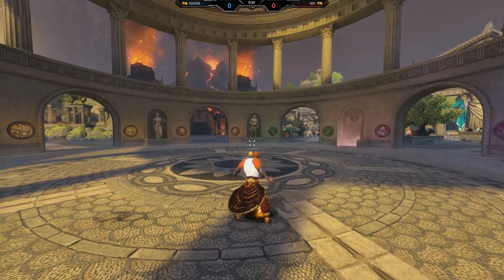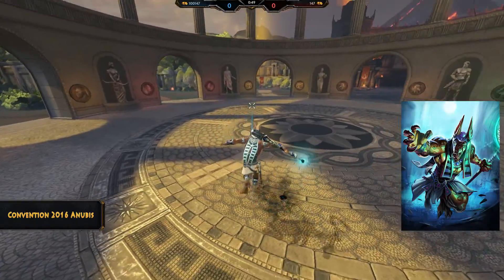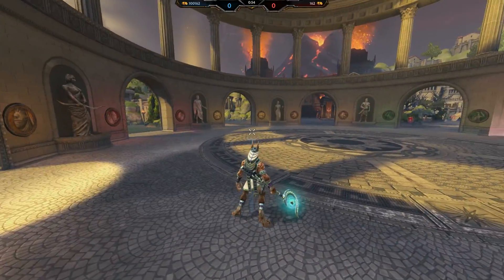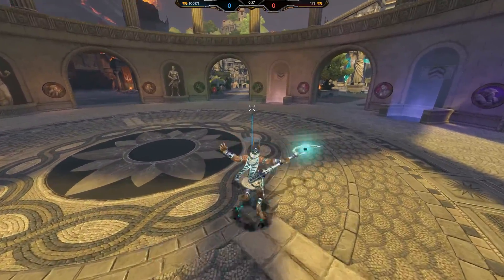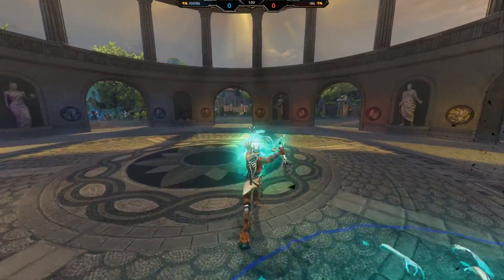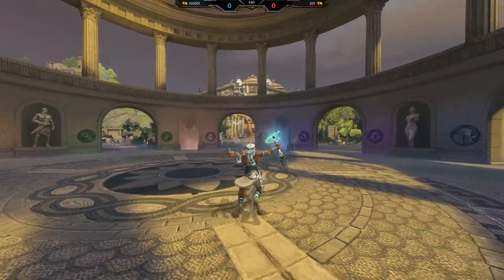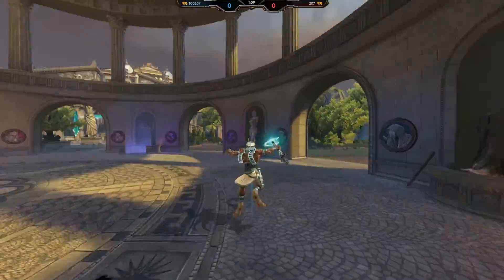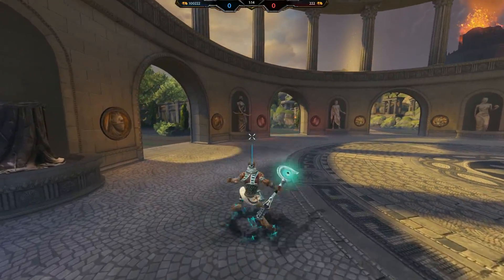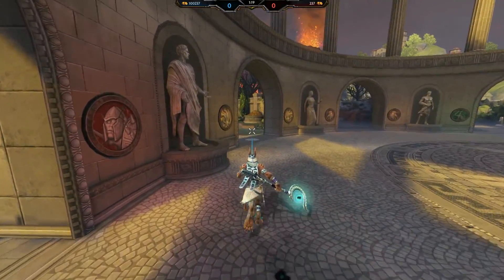Now let's look at the Convention Anubis skin. Here we are with Anubis — this is his convention skin. It adds a little bit of black trim around him, kind of like the Guan or Artemis skin, giving him a new color and look with the same effects. It's exclusive, and you also get a divine chest roll which you can use to roll for an exclusive skin like another convention skin.